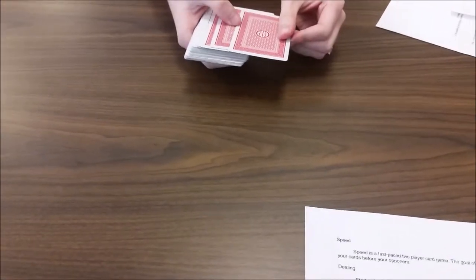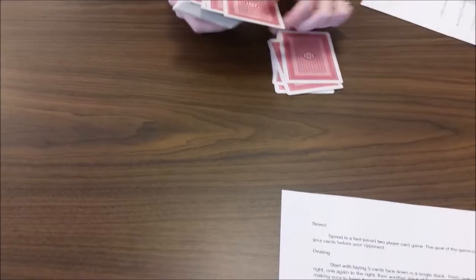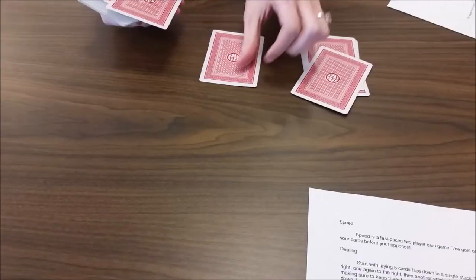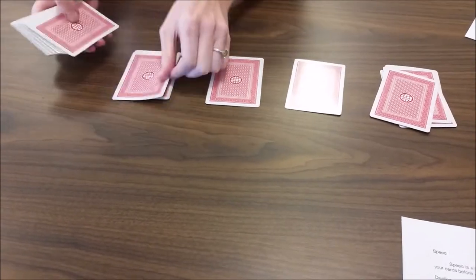First we begin with the dealing phase. Start with laying five cards face down in a single stack. Then one card next to the stack, and another next to that. After that, place another stack of five cards face down.